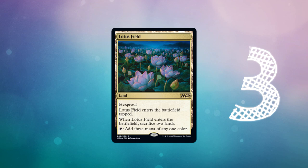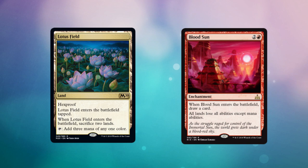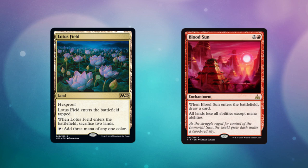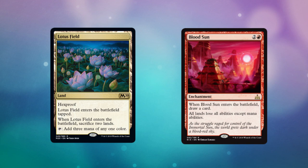You can combo it with a card called Blood Sun. Blood Sun was printed in Rivals of Ixalan — it's a three mana enchantment. When Blood Sun enters the battlefield you draw a card, and then all lands lose all abilities except mana abilities. So Lotus Field and Blood Sun combo really well together because if you play Lotus Field while Blood Sun is in play, it enters the battlefield untapped so it can immediately tap for three.